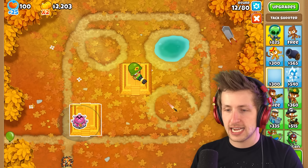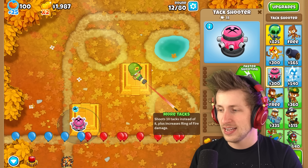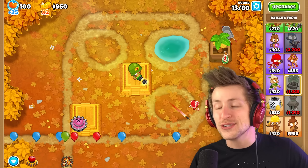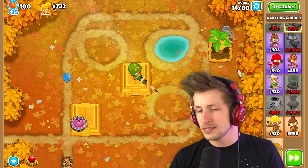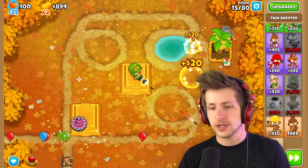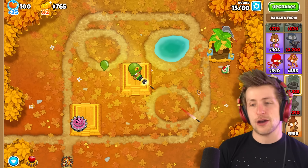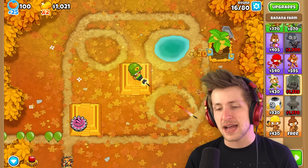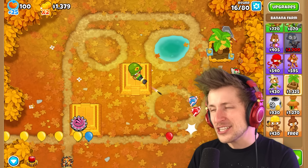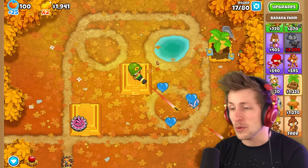I definitely think I want the Tac Shooter of some kind. I can always change it. So I'm going to put that there — it has the Tac Zone. We are going to need a lot of money though, so let's start putting down all those juicy banana farms. This guy's already got 200 pops, he's doing great. I'm going to get faster shooting on that — I think that's going to be way better. I still don't know what I want for the last tower. I really do want to get an MAD, but I don't want two Dartling Gunners — that's kind of boring, even if it's optimal.